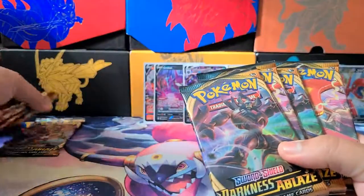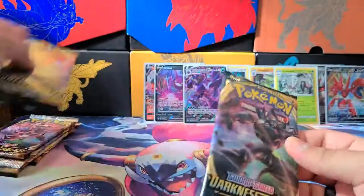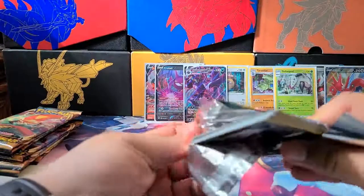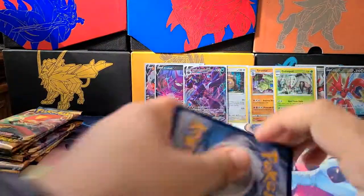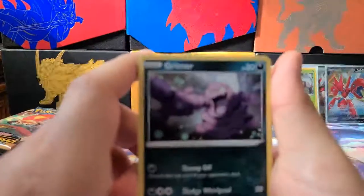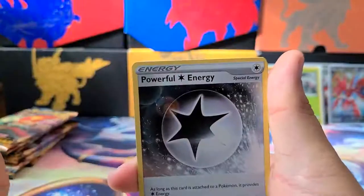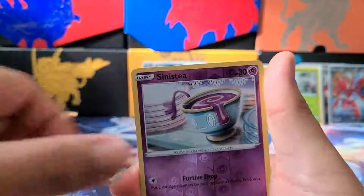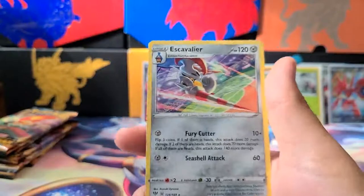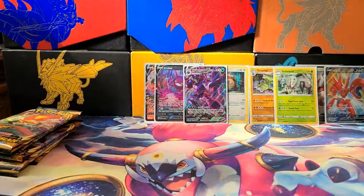I'm going to open these four packs and save the Charizard packs for last. A little dry on the Holos, but we'll see. Next pack: Grimer, Klink, Ducklett, Mareep, Paras, Cape of Toughness, Powerful Energy, Solrock, Sinistea, and a Rare Escavalier. Escavalier looks cool with the stadium in the background.